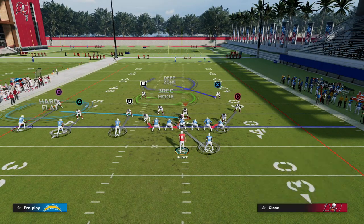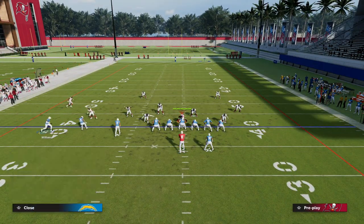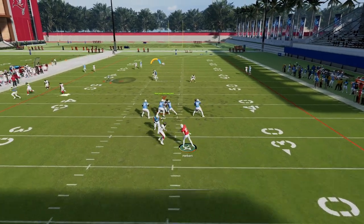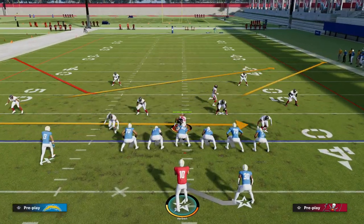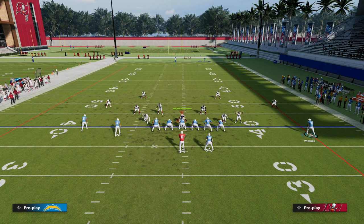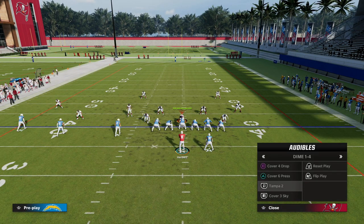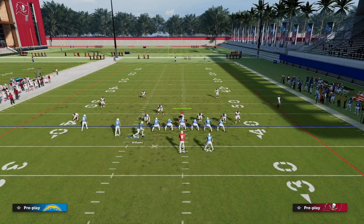Now they're in a position where they have to drop an underneath zone — this is obviously a drop-eight coverage. Most people don't drop eight this year; most are going to blitz at least four. The in route continues to run and doesn't get matched by the hook curl, so he has space to work. Where this play really shines is zone coverage — it's basically a sail or flood concept. The corner route is wide open against zone; there's really not a zone in the game that can stop it unless they do bracket coverage or manually user the corner.